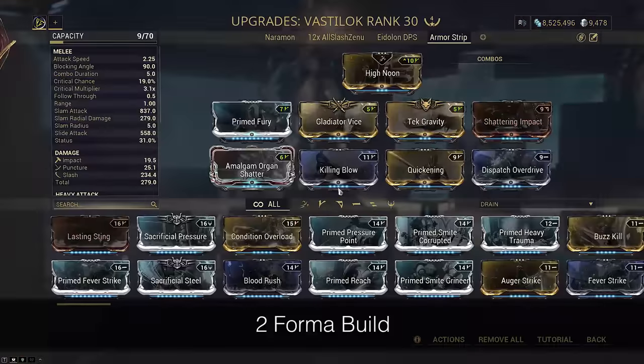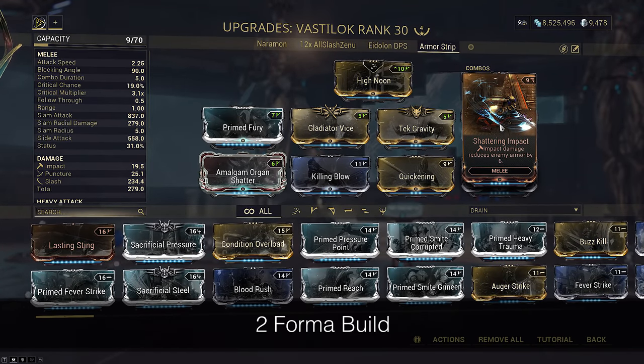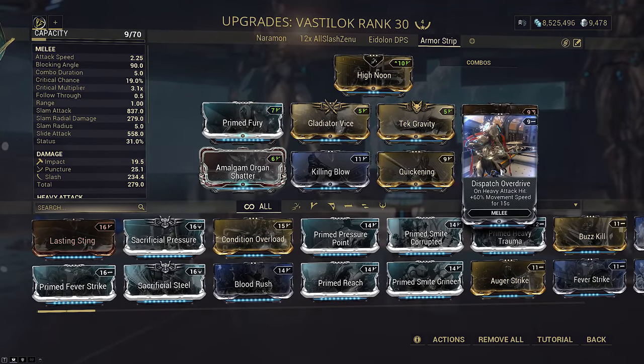Vastalok is our melee today and completes the loadout. It is essentially a quality-of-life build focused around armor stripping. I have some mods to make our heavy attack faster if we accidentally use it, as well as Dispatch Overdrive if you want extra movement speed.